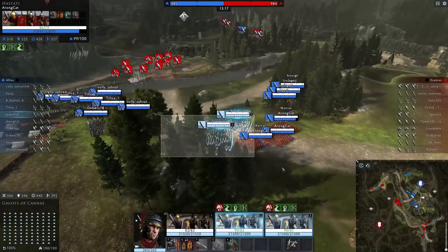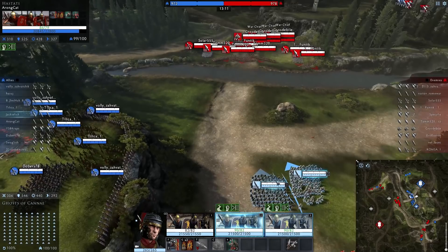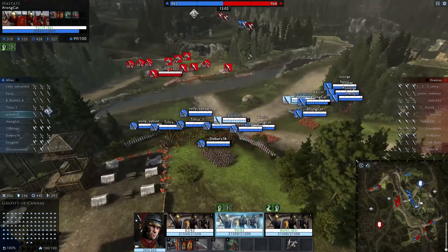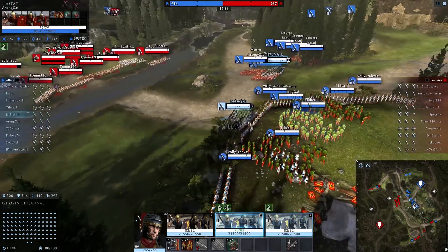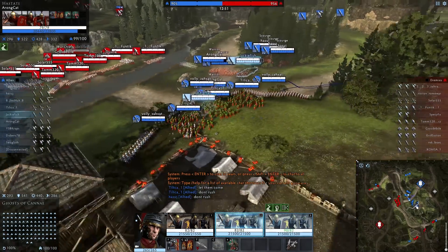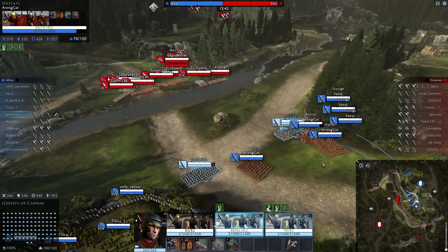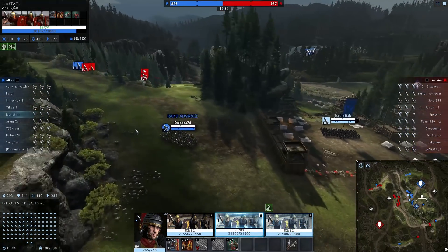They're pushing heavily there so we need to try and make some stuff happen. We obviously need to try and encourage them to come into our archer fire. I'm going to push up myself to encourage that - we're going to have to fall back soon and deal with this infantry coming. This is such a strategic battle for a Tier 3 game, you don't really get to see this type of gameplay too much. These archers can just come around here and we can easily outrange them. They're not going to come, so we'll just have to push back and wait.